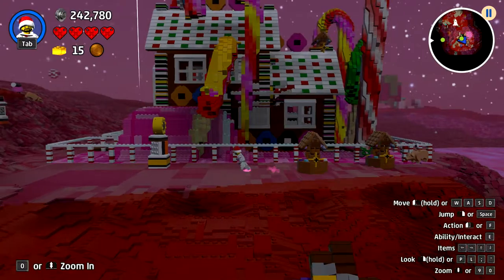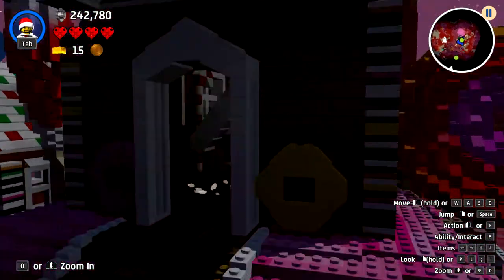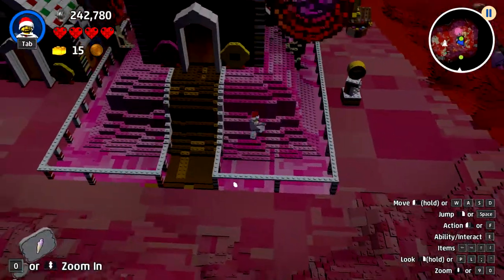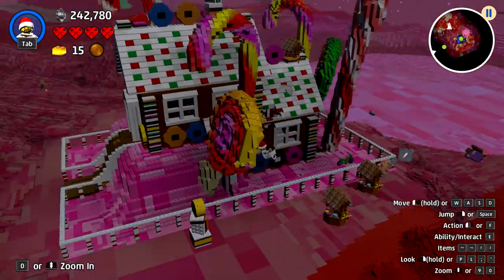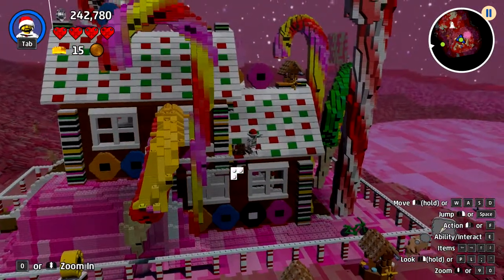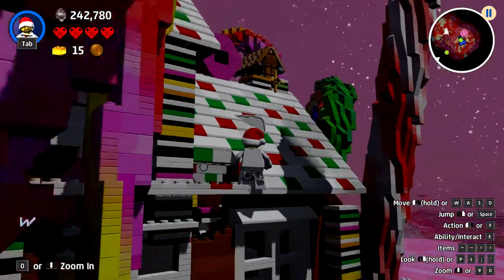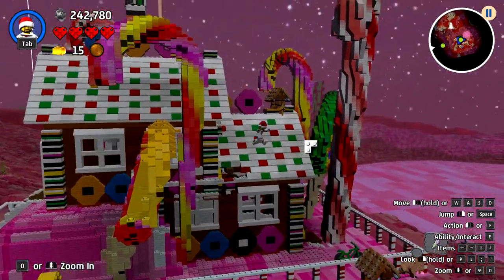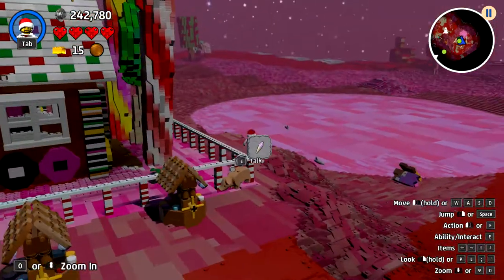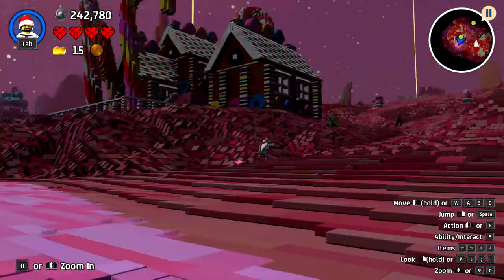Oh no, guys. What have I done? Where's ginger man? He's down there. He's trapped in the house. Hey, bud. How are you? Can I talk to you from here? Yes, I can. You know what, I'm just going to give up. I don't care anymore. Mr. Gingerbread Man is going to have to live with the way his ginger house is now because he wasn't accepting of my expertise, gifts, yada yada yada.